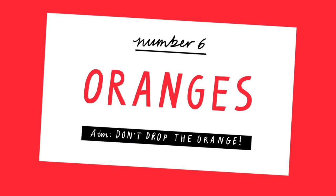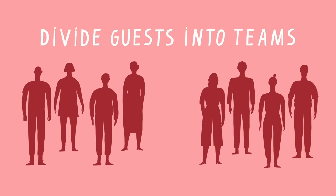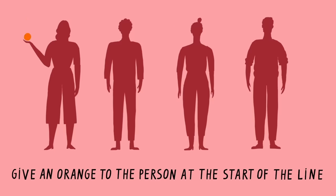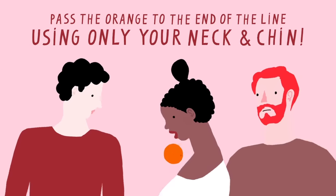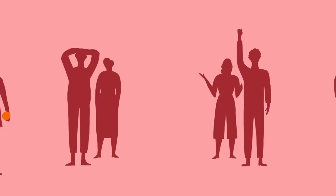Game 6: Oranges. Divide guests into two or more teams. Have each team line up in a row and hand an orange to the person at the start of each line. The object is to pass the orange down to the end of the line using only your neck and chin. If a team drops the orange, pass it back by hand to the start and try again. First team to get the orange to the end of the line wins.